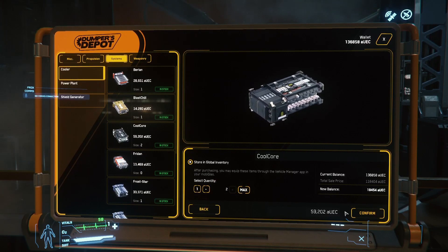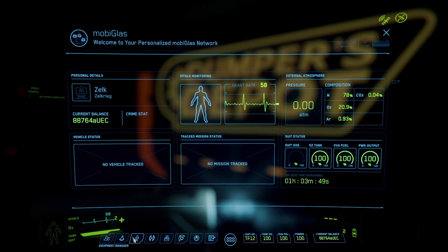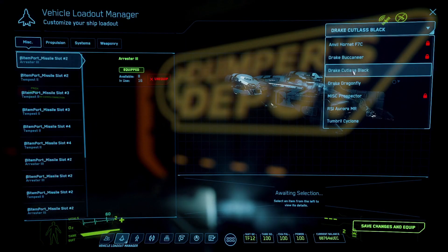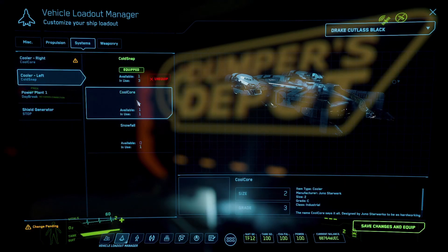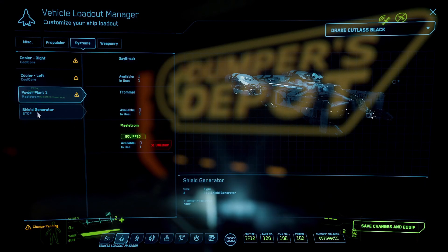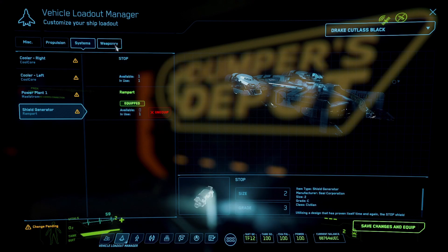For installation, nothing could be simpler. Open your mobile device, click on the ship icon, select your vessel, change the components, and don't forget to save.